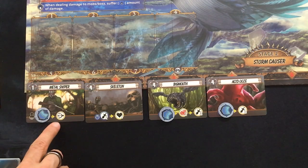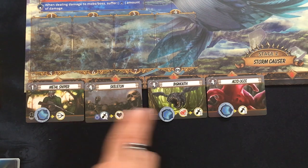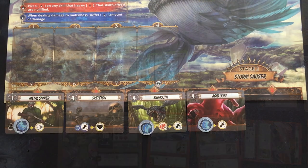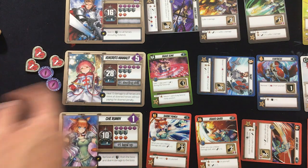All right, here we go — this is going to hurt. The Metal Sniper's first action is skipped, but the combo action means everybody else gets plus one on all their attacks for the rest of the turn. Next, the Skeleton attacks for two, add up to three, and then tries to heal itself for one, but nothing to heal. Then since Kukurito has more aggro, the three damage goes to him out of 28.